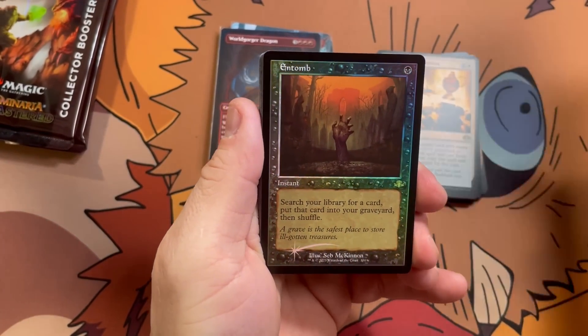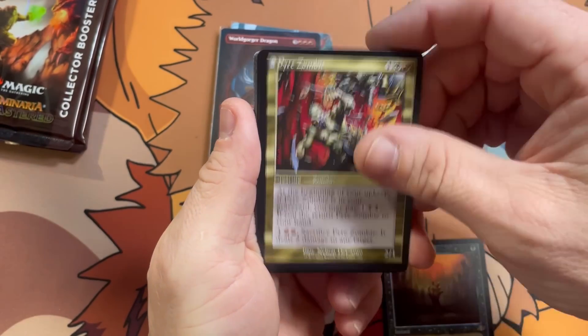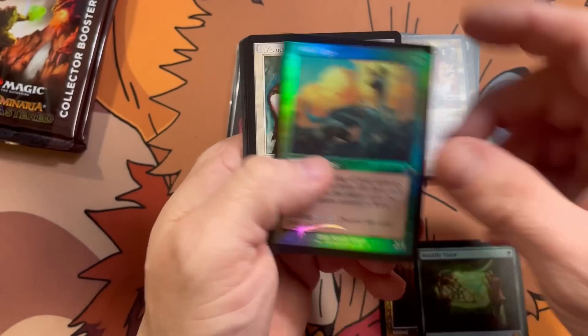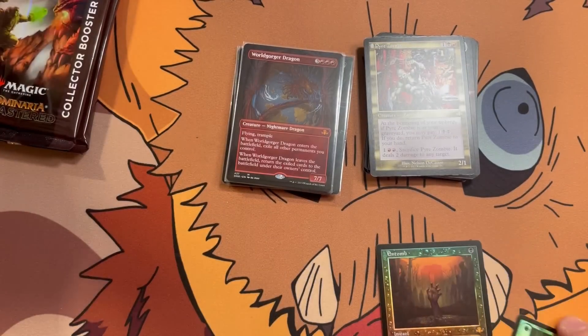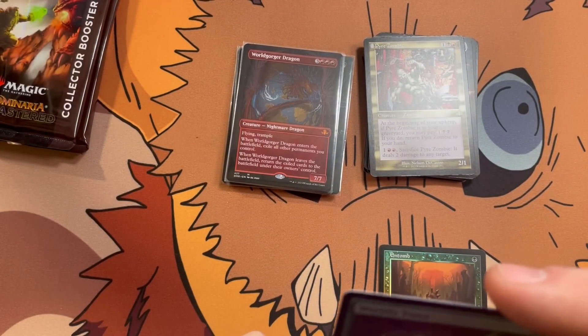Retro foil Entomb — Seb McKinnon art — Wrath of God, Pyre Zombie, and another Worldly Tutor. Peregrine Drake, Swamp, Racing Ghoul, and a Howl from Beyond. Sleeve these dudes up here.